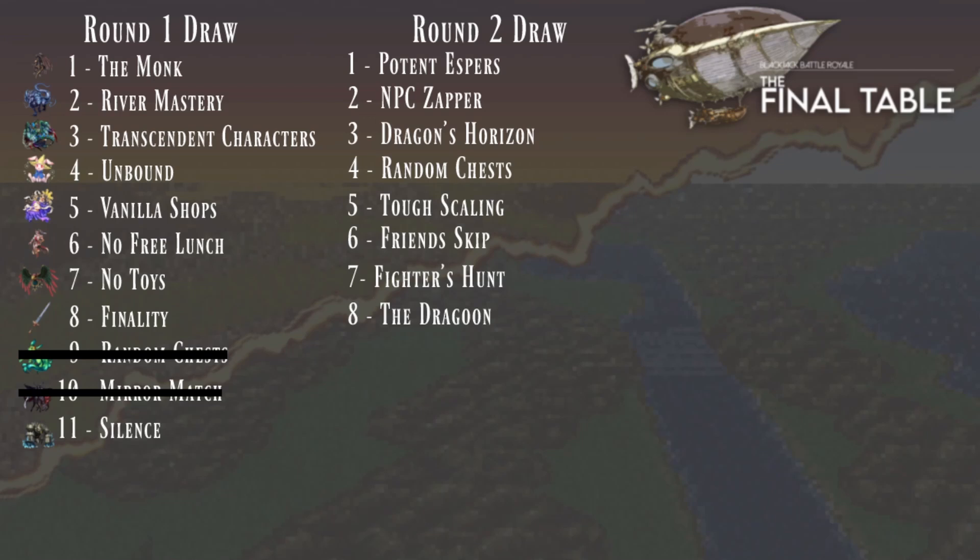In round one we've got the Monk, which means you're starting with Sabin, and that pairs nicely with River Mastery — you do Latte River and pick up all eight Blitzes. Transcendent Characters gives huge stat boosts between 160 and 240%. Unbound is open world with no character gating. Vanilla Shops means vanilla shops, but no free lunch and no toys — removing easy character and Esper checks — replacing them with high-tier items, and no rods or Super Balls in shops, so you won't find offense other than weapons in shops. Finality means permadeath without any starting Phoenix Downs. And Silence means auto-silence on the entire party, so if you want to cast magic you'll need White Capes or a Ribbon.